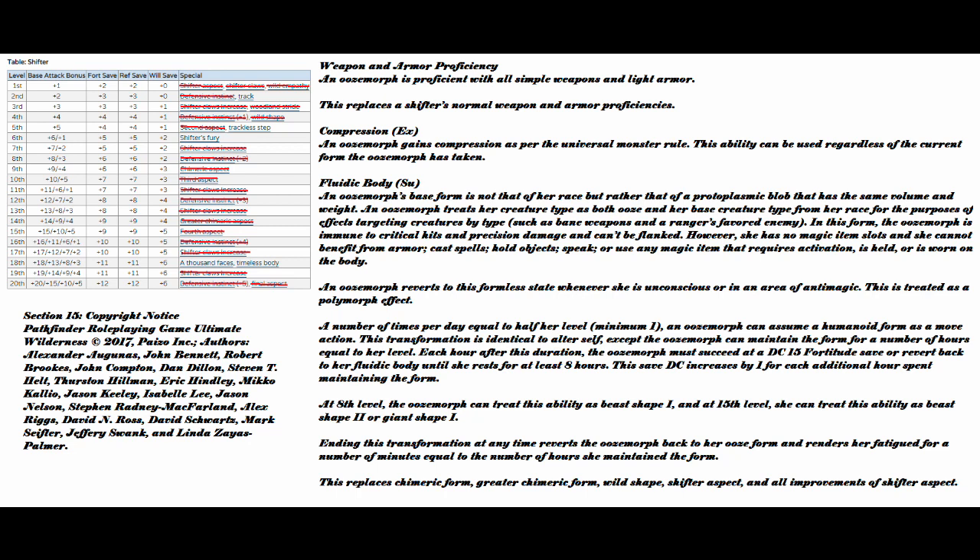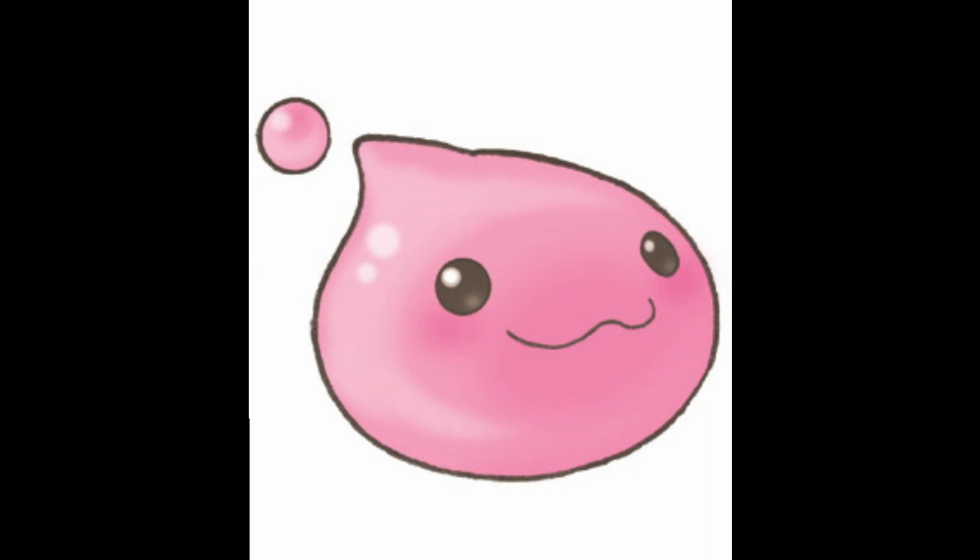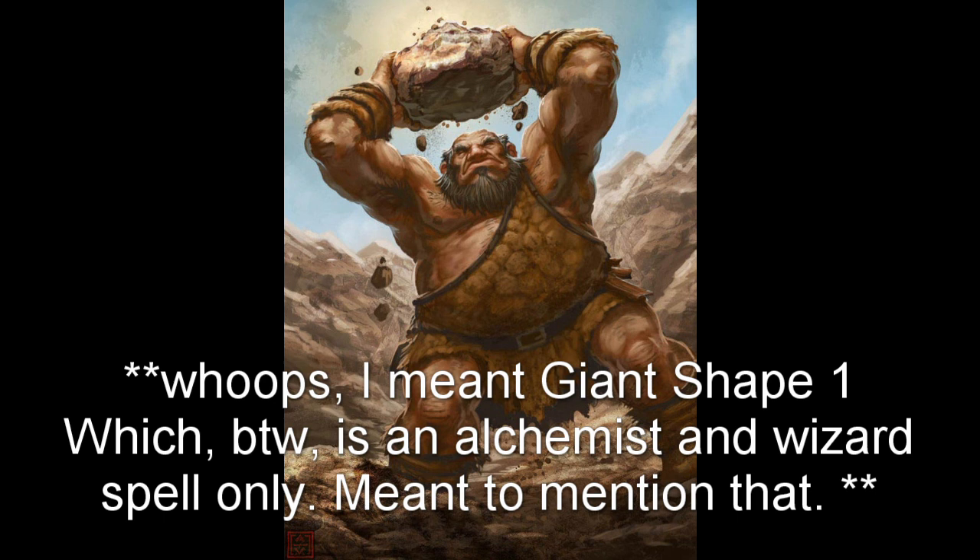There's a lot to digest here. First, your main shape is blob form. While looking like a blob, you can't be flanked or critted against — that's good! Because if your DM has crazy good rolls, there's not much he can do against you now. Starting at 1st level, you can look like whatever humanoid you want for an hour per level. You'll need to make a DC 15 Fort save once an hour to retain this form, and that save goes up every consecutive hour you are in the form. So at 8th level, you get the ability to turn into animals — there's your original shape change you would have had as a shifter — except now you can change into any non-magical animal per Beast Shape 1 and get the abilities listed under the spell. At 16th level, you get Beast Shape 2 and Giant Shape 1, which is pretty baller. Beast Shape 2 gets you better in-game forms, while Beast Shape 1 will net you much better combat prowess.